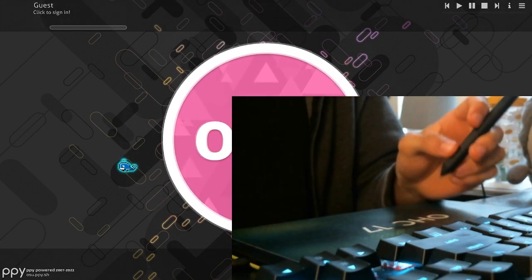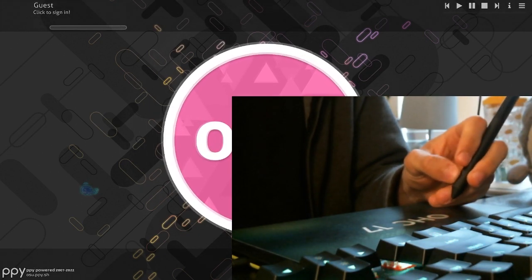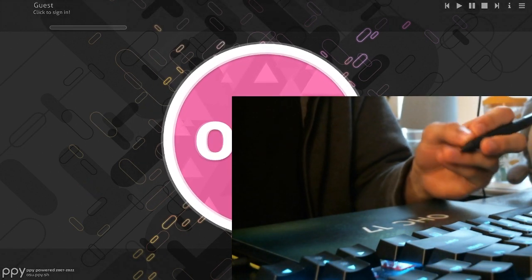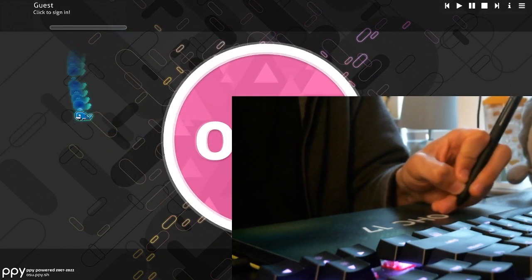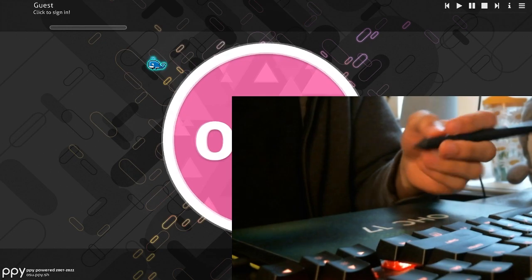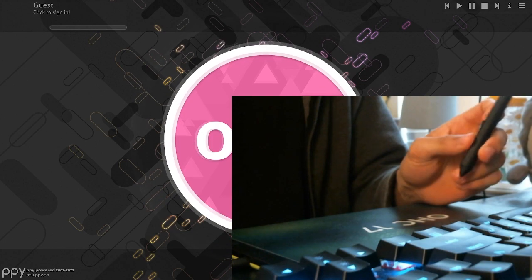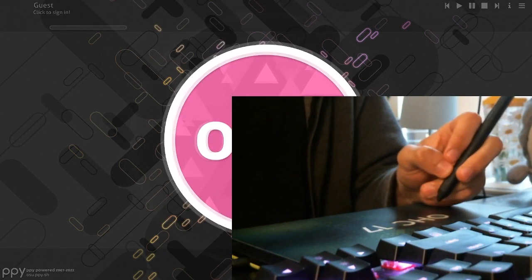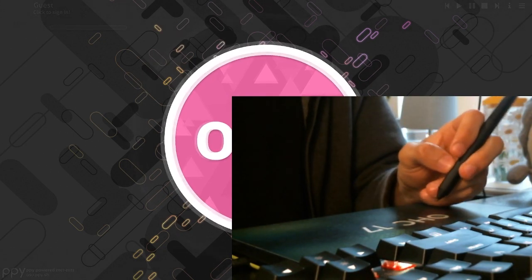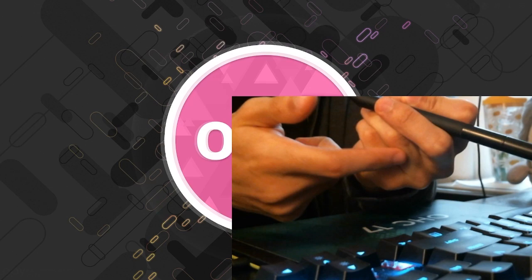This is something I noticed pretty early on playing osu. When I was relatively new, I held my pen super low and my pinky would sort of rub against the tablet, especially on easier maps. Over time — okay, my grip is a little strange — and one of the reasons I tell people it's tricky to carbon copy my grip is because it changed over time.